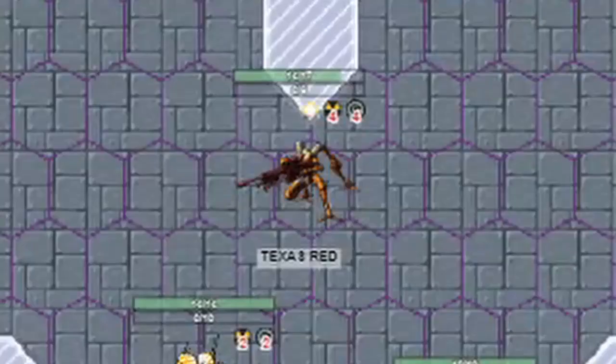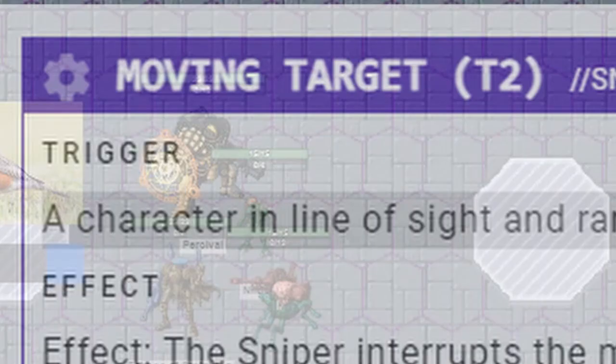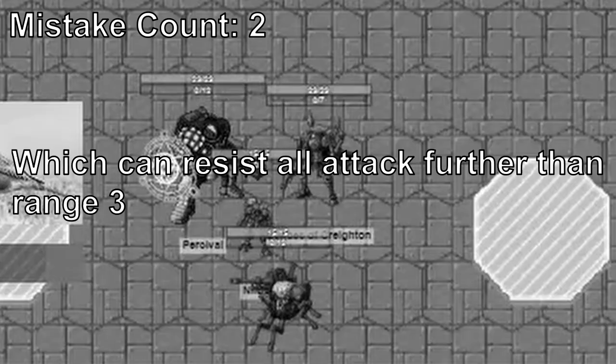Prior to that, Nilbogue also threw out a Lock On as a reaction to the start of Echoes' turn, making their shots even more accurate. Echoes was about to move away, but a thing called Moving Target from Texas Red persuaded otherwise. We also forgot about the Roland Chamber, which would have dealt even more damage to Texas Red.